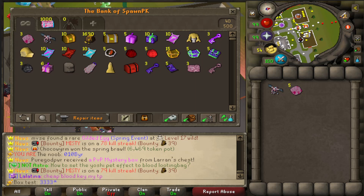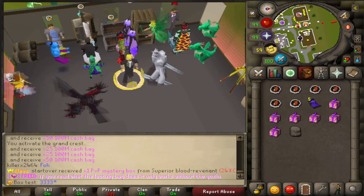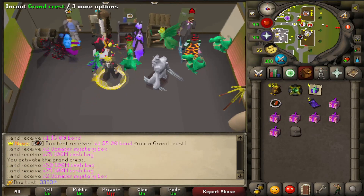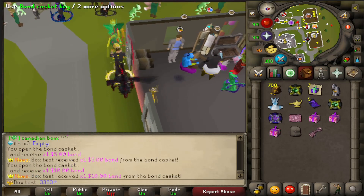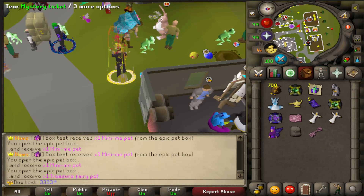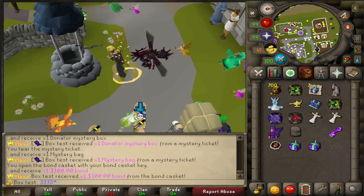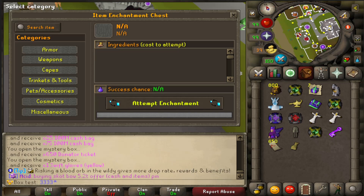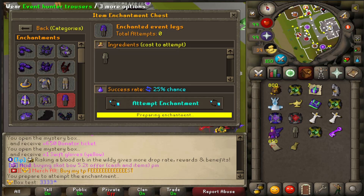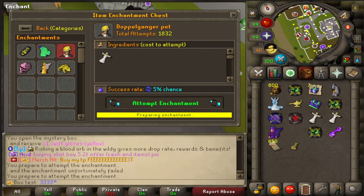Let's open some of it for fun and then we'll end the video. We got a Tebow on the box test account — are you kidding? We'll open the rest of this stuff. Nothing from the crests, nothing good from the epic mystery box. Almost forgot about the bond casket. Epic pet box — two mini me's? Maybe a doppelganger? Just five mystery tickets. Got a hunter from the bond casket with a key. Can we get a first-try enchant on the hunter legs? No. And lastly, the two little doppelganger pets — maybe we get it, maybe we don't.